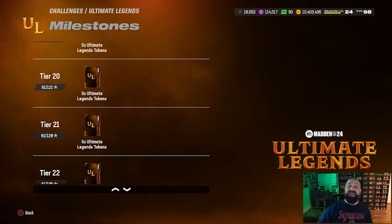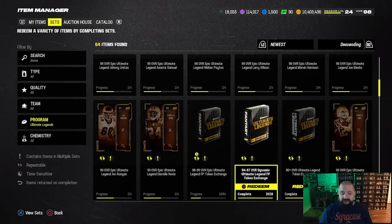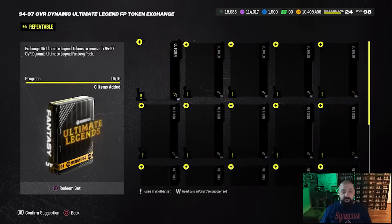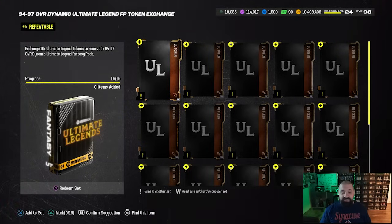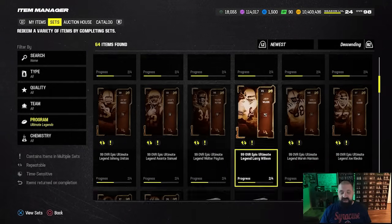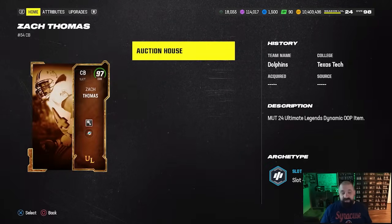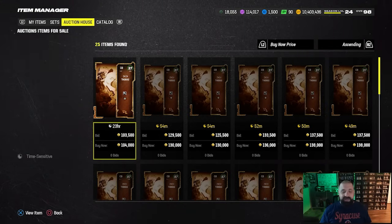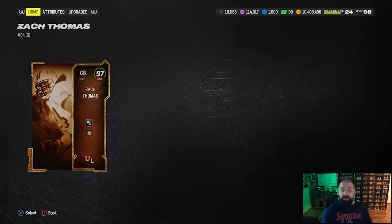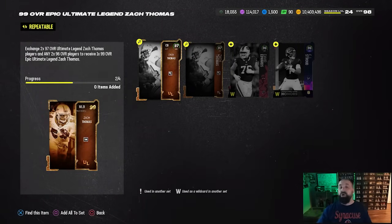Another set of 64 gets you a second Ultimate Legend. If you have tokens left over but can't reach 64, head to the Ultimate Legend sets and scroll down to the 94-to-97 overall Dynamic Ultimate Legend Exchange. This requires 16 tokens and gives you any 97 overall Ultimate Legend in the game. The two cards that came out today — John Mackey and Zach Thomas — can be pulled from this exchange. At 16 tokens each, you can get roughly 100k or a little over after tax, so if you have 64 tokens I'd redeem a full card, but if you have 16 or fewer than 64, you can repeat the set and take either Mackey or Zach Thomas at 97 overall.